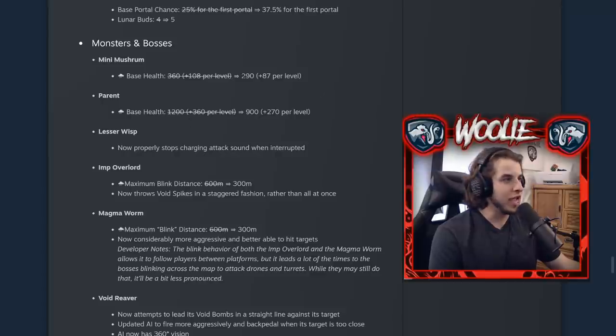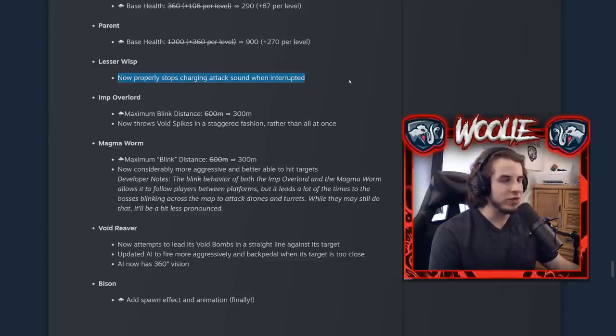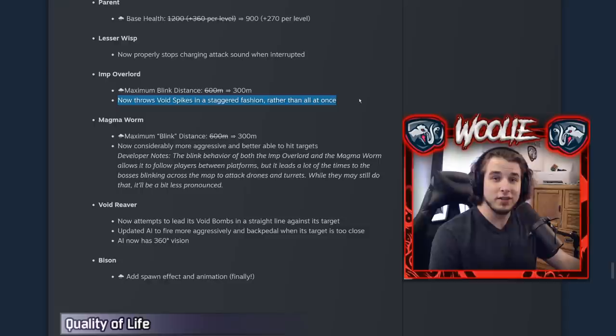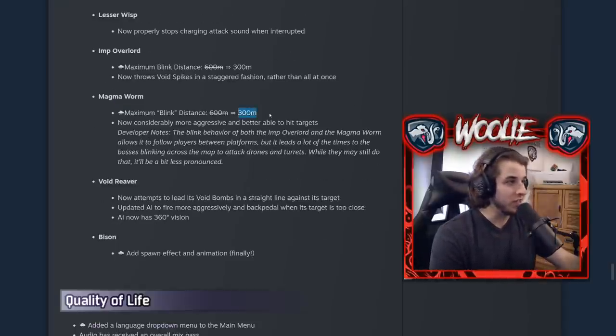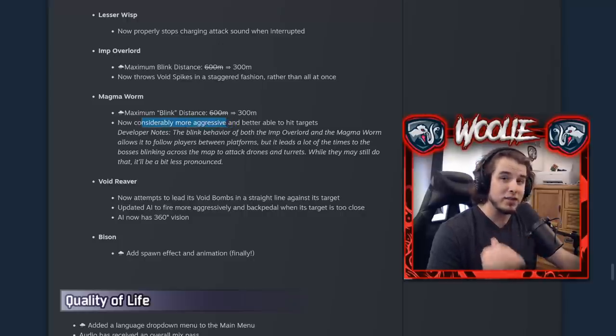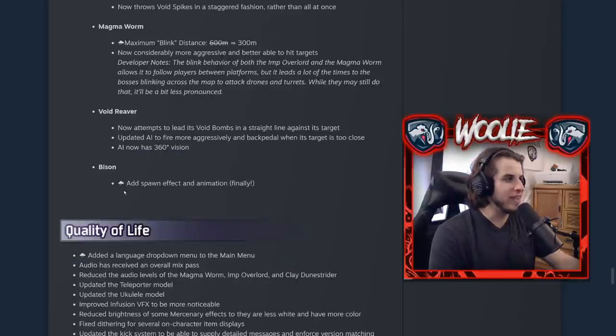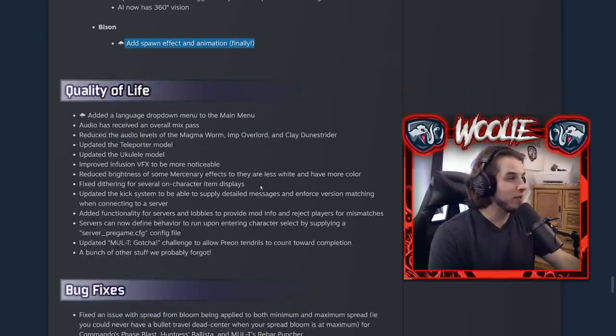For monster changes: the HP of the Mushrooms was nerfed, the Parents were nerfed, the sound of the Lesser Wisp attacking no longer plays if they're stunned, the Imp Overlord can no longer blink a ridiculous number of times, and their bleed is now staggered instead of all in a straight cone. The Magma Worm can no longer travel ridiculous distances but is considerably more aggressive — they are not kidding about that line. Magworms will hunt you down. The Void Reaver changes weren't very noticeable, and they finally added a spawn effect and animation to the Bison — long time coming.